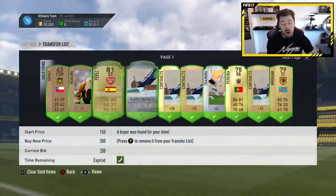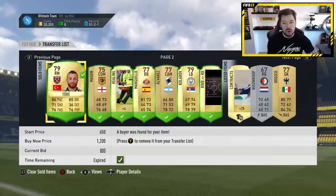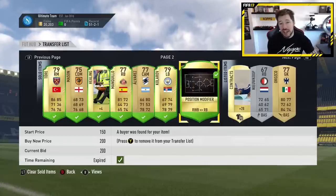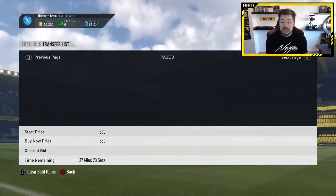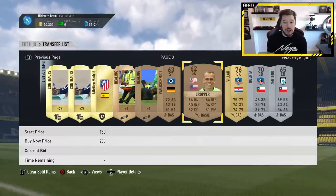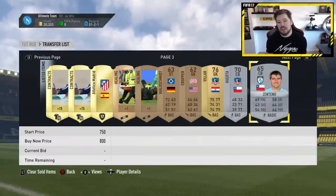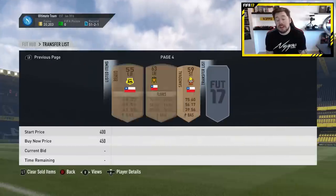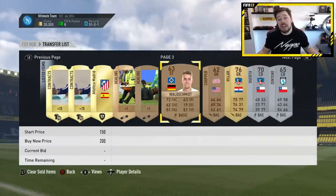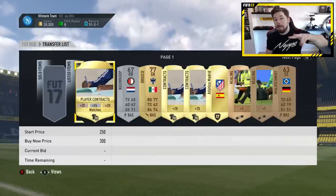A little bit more trading done here - sold a whole bunch of players from the mega pack and a few more bronze items. I eventually sold the Chilean league players as well. The prices just aren't coming down quick enough to the point where I think it's valuable to try and get that draft token SBC - I'd be spending more than 15,000 coins when I could just spend that on the draft directly. So I'm going to sell what I've got and get the best out of it. That's going to be the end of the video, guys. Thank you for watching. Hope you enjoyed it. I'll see you next time. Peace.